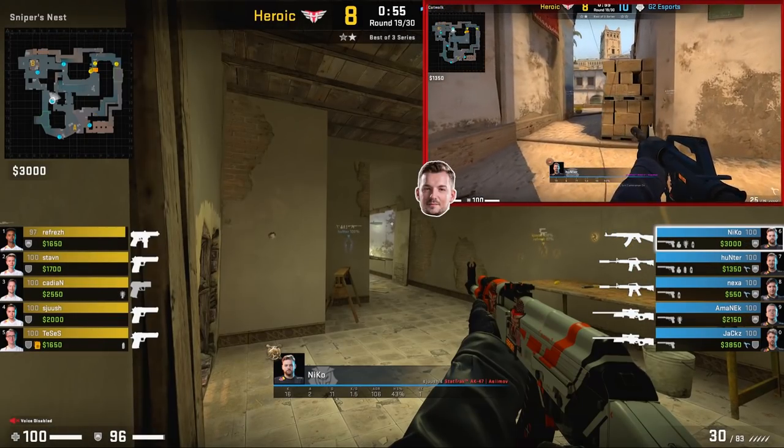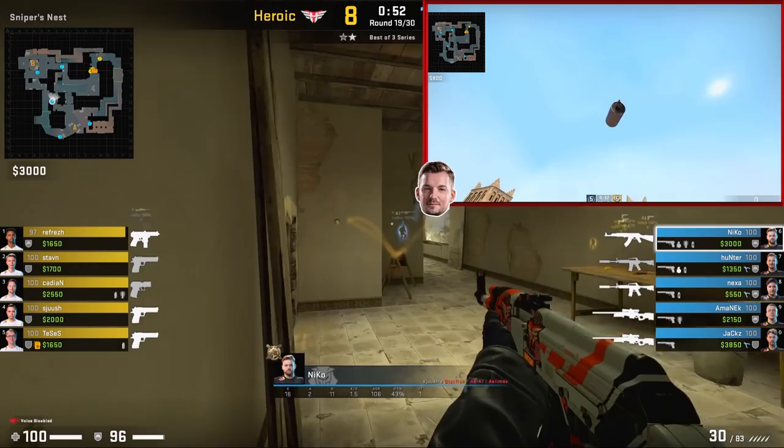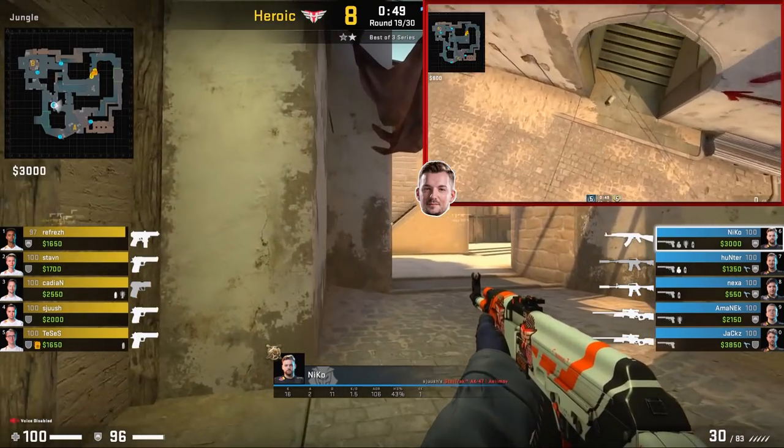Another lineup Hunter uses: if he goes next to the bricks, aims roughly at the target spot, and left-click throws, the smoke will take a while to land but will land at the bottom of connector.